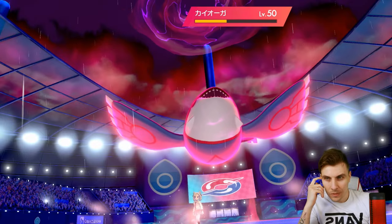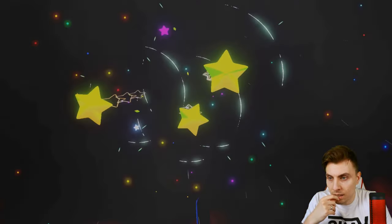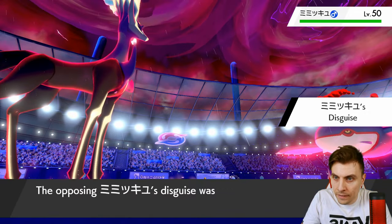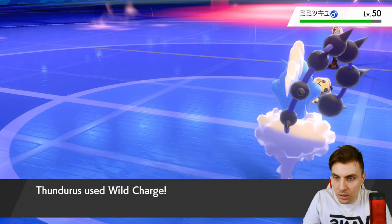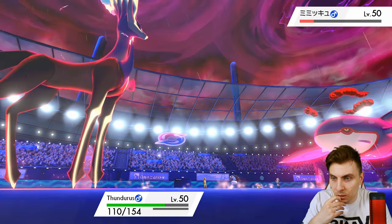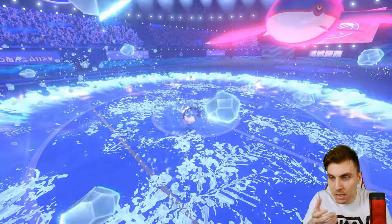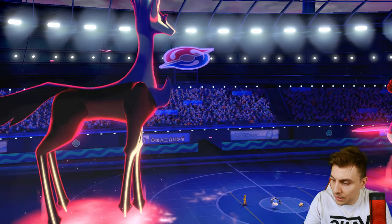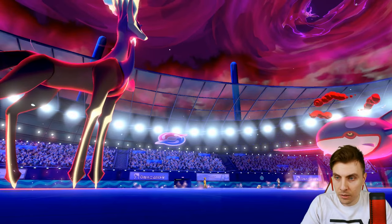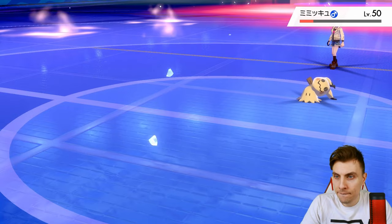It looks like Kyogre is actually going to Dynamax here - they do set Trick Room. We should have targeted Kyogre when we had the opportunity, because we're wasting an attack into Mimikyu. A Life Orb Wild Charge from Thunderous can do a chunk, but it depends on Mimikyu's training. Not enough, and Trick Room goes up - now Kyogre goes into Thunderous and Trick Room is set. Should have just removed Kyogre from the field earlier.